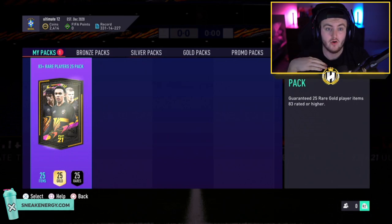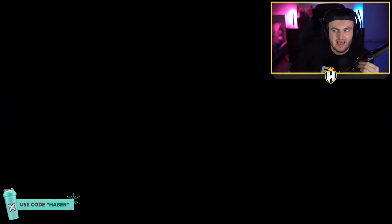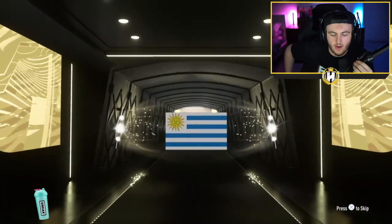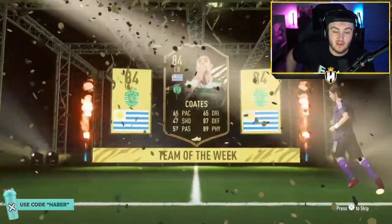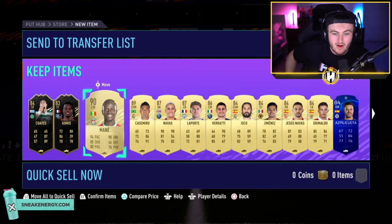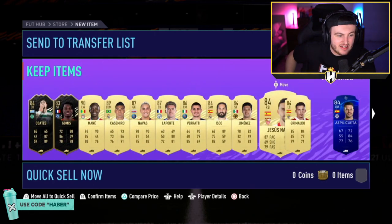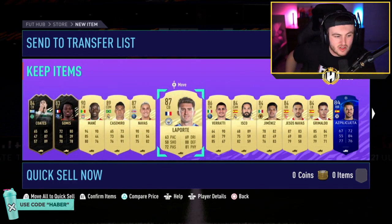25 times 83 plus pack now, as opposed to the 81 plus or 82 plus. We've already seen these before but we'll see them again. Can we get at least four walkouts? It is indeed an in-form walkout. It's Cuartes. It's still an 84 rated though. There could be some good danglers. We're looking for Mbappe, Neymar, Ronaldo, Messi, Van Dijk, Oblak for rating. Could be somewhat decent. Amane is very decent. An 84 and an 83 rated in-form. Amane, Casemiro, Navas, Laporte, and Verratti. Two dupes as well, just 83s. That is a fantastic 83 plus times 25 pack.